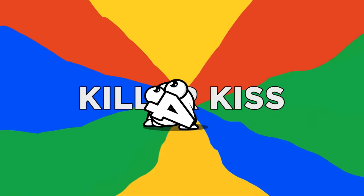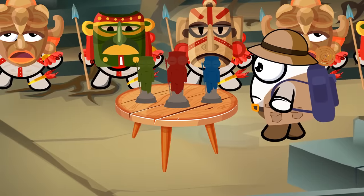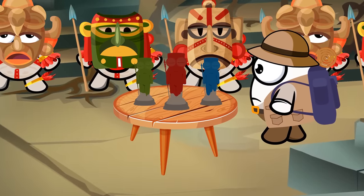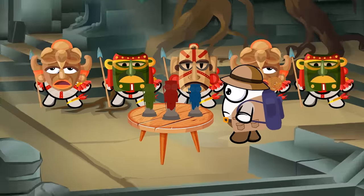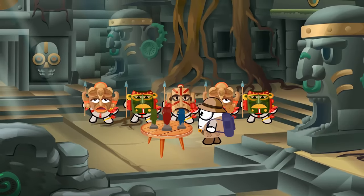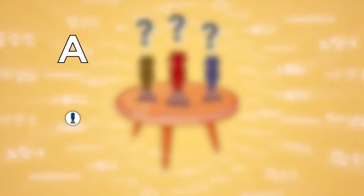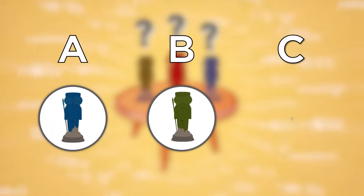Number four, Killer Kiss. With dinner out of the way, the temple people tell you to give thanks by kissing one of their holy statues. Each is coated in a mysterious colored powder, two of which are poisonous. It's punishable by death not to kiss the right statue. Using any knowledge or instincts you have, which colored statue do you choose? A, blue. B, green. Or C, red?